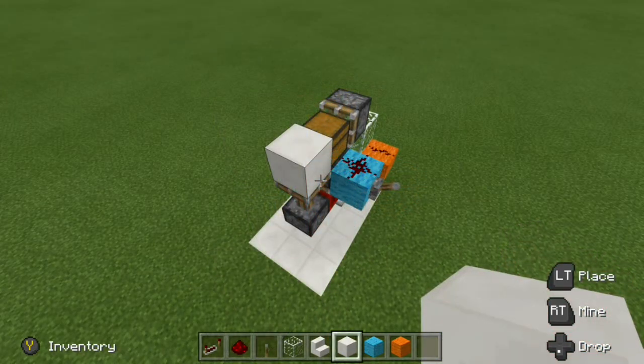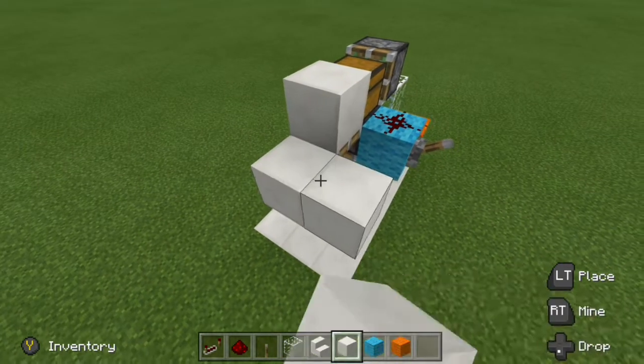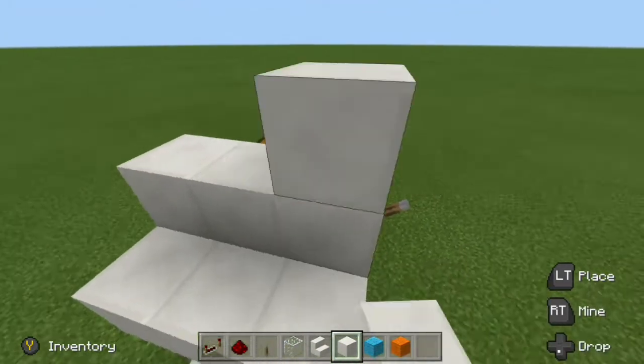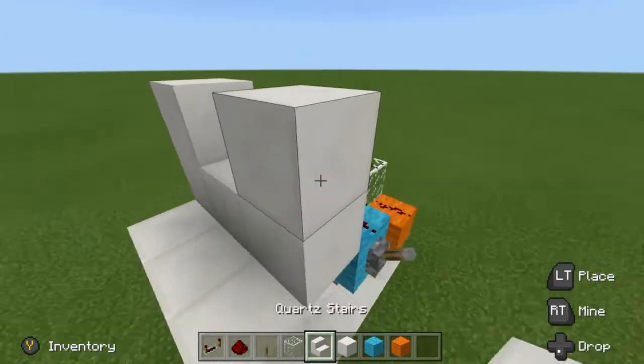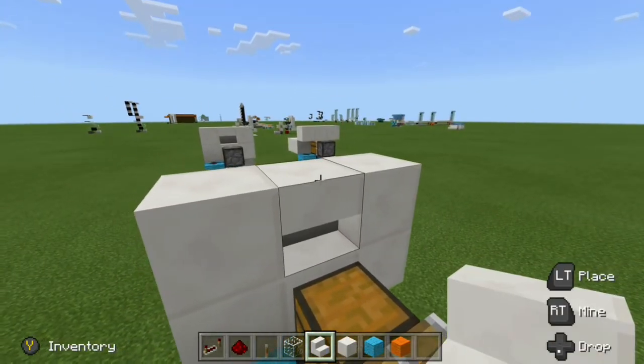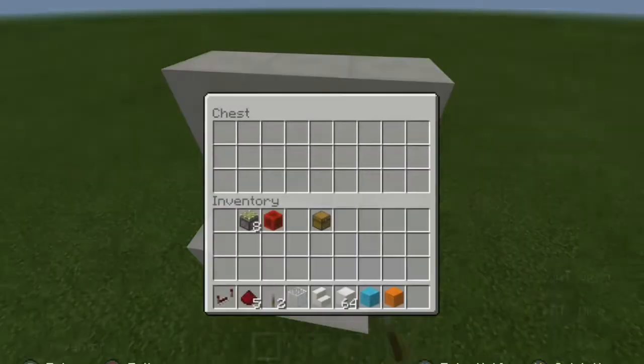Now, the only thing left to do is to cover all of this up. If you're building this into your wall, what you want to do is have your floor right here against the extended piston. This will be our floor right here, and this will be our wall. Right above this block here, this is where you get your stair block and place it upside down just like that. So when we give this power, we can still reach into our chest.